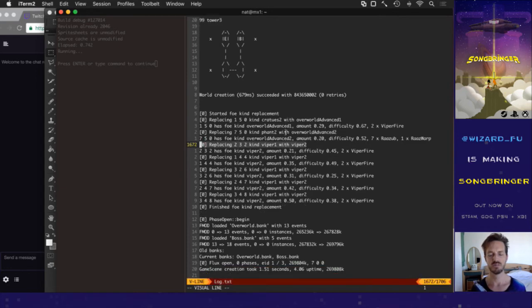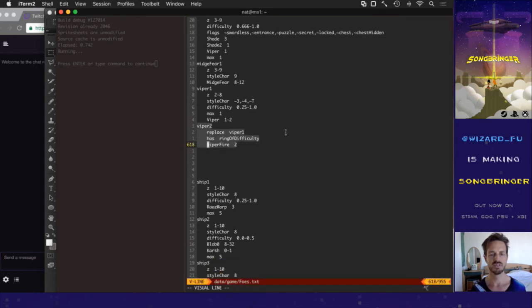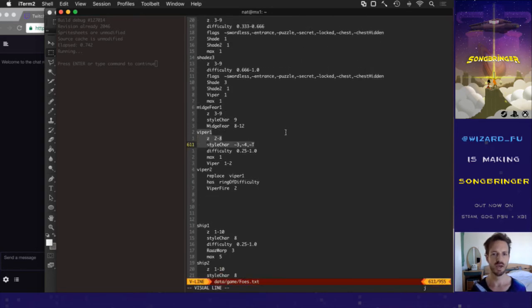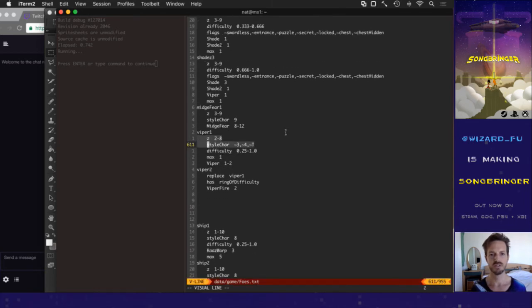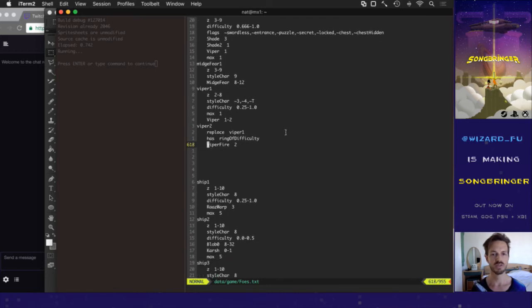Now I'm working on some dungeon-specific ones. This kind works with a specific replace key. This particular one called Viper Two only replaces the Viper One pattern, and it only happens if you have the ring of difficulty. Here's this Viper One pattern — it placed it depending on the Z level and the style and the difficulty, and it only placed one per dungeon. Now if you have the ring of difficulty, those Vipers become Viper Fires, which are more difficult to beat.